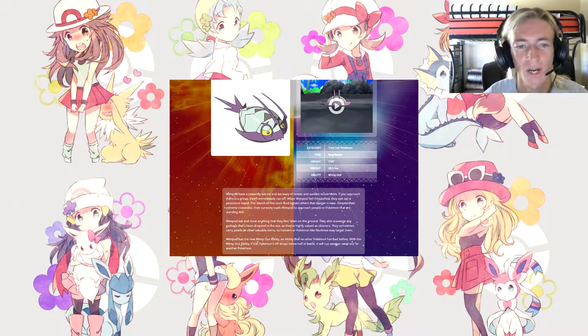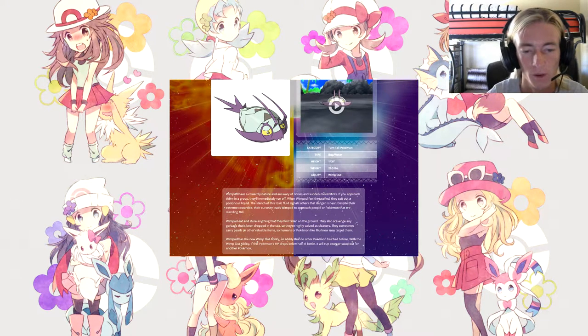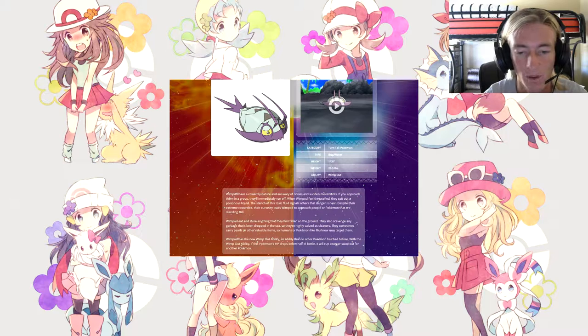Starting off with Wimpod: they have a cowardly nature and are very wary of noise and sudden movements. If you approach them in a group they'll immediately run off. When threatened, they spit out a poisonous liquid whose stench signals danger to others. Despite their extreme cowardice, curiosity leads Wimpod to approach people or Pokémon that are standing still. They eat and sort everything they find on the ground and scavenge garbage from the sea, so they're highly valued as cleaners. They sometimes carry pearls or valuable items, so Murkrow may target them. Wimpod has the new Wimp Out ability — if its HP drops below half in battle, it runs away or swaps out.